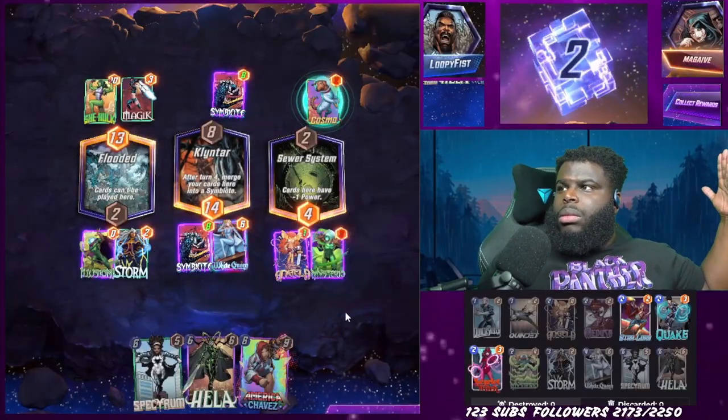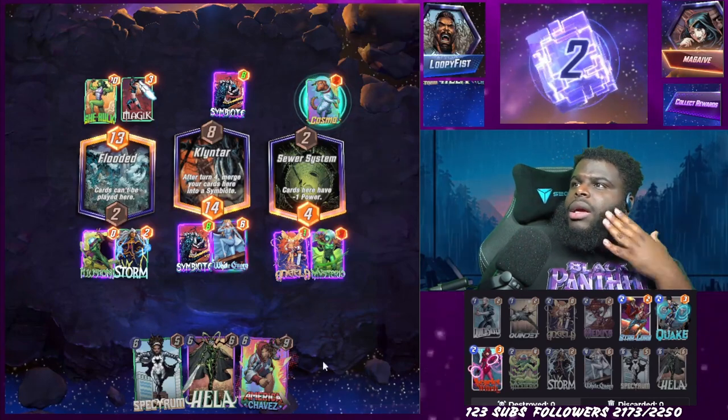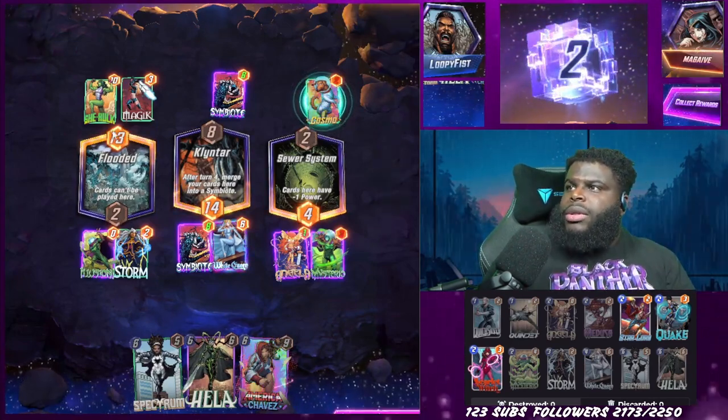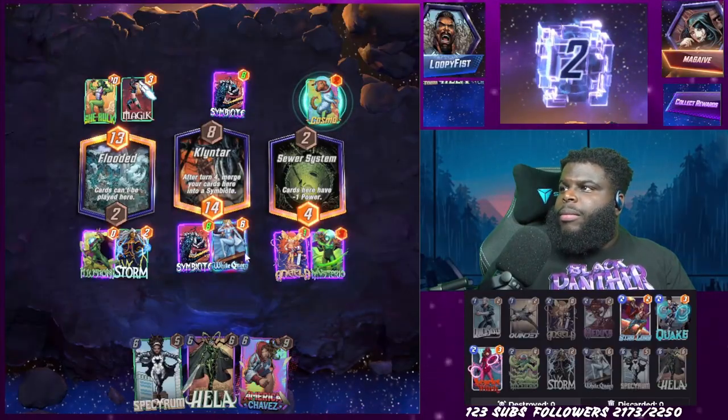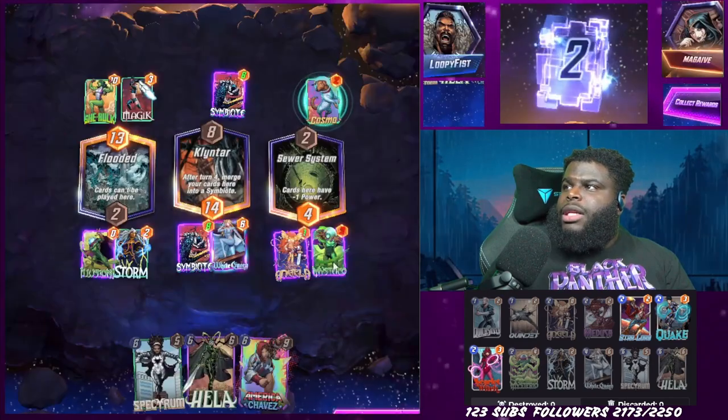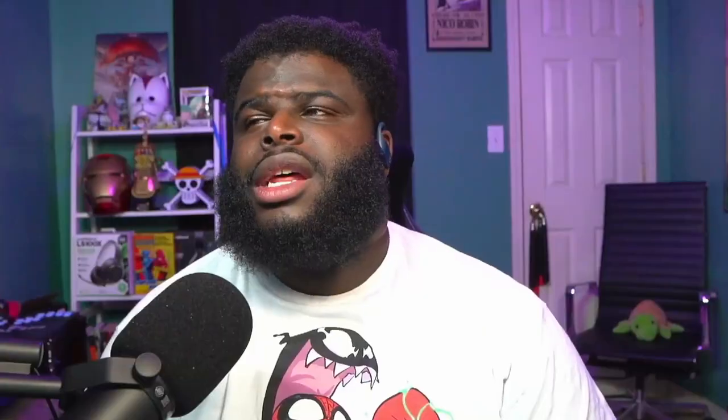Nothing really special happened with the last game of the Q deck. We just outplayed our opponent, managed to spread our power around the lanes. And for some reason, we enticed the hell out of them with a really wet flooding area with Storm on the last turn. I don't know why they even decided to play over there. They could have easily won if they went for the mid. I guess they just didn't have a way to spread out their points. They just played She-Hulk and lost. So we end up getting through the Q decks and we move on to the R's.